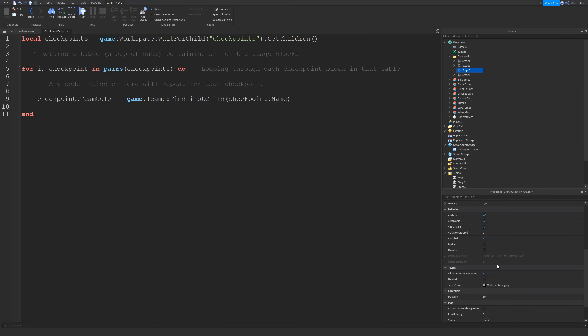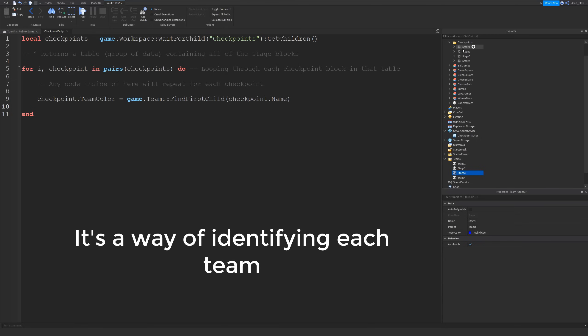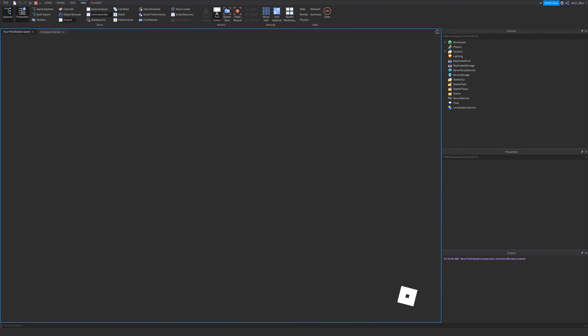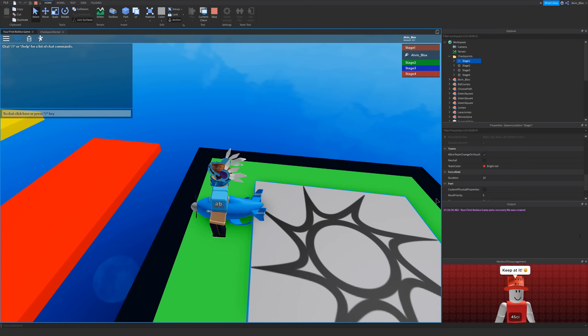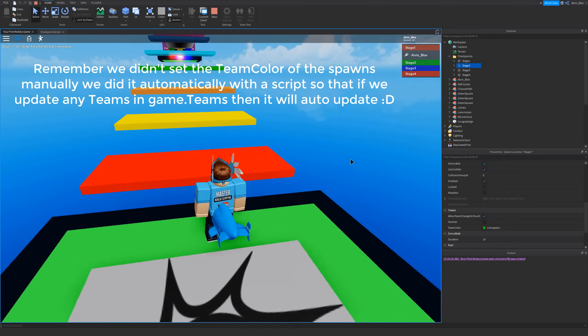What that does is update the team color for every single spawn location, connecting it to its team. When you step on a spawn, it will change your team color to that team — so when you step on Stage Three, your team color is set to that stage's color. That's how they're linked: when you die you'll go back to the spawn of that team. Now each spawn location is linked to its team. You can see in the Properties window — for Stage One the spawn color is Bright Red, and in Teams Stage One is also Bright Red. Stage Two spawn and team are both Lime Green.